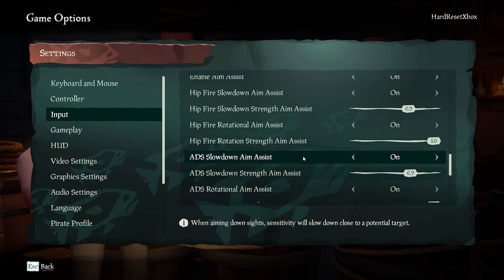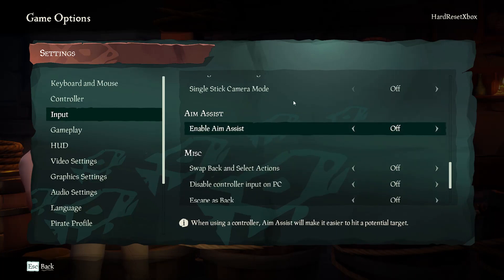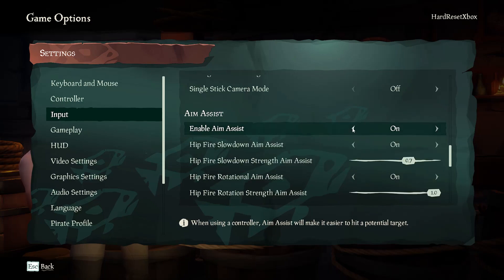If this setting doesn't show up, then make sure enable aim assist is on, because if it's off, the settings will disappear.